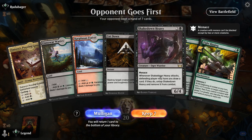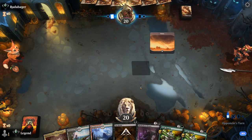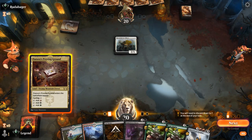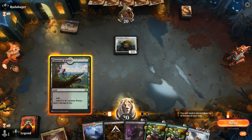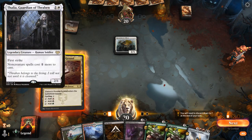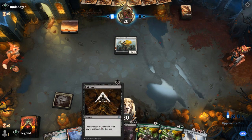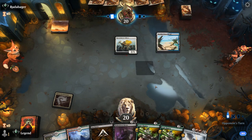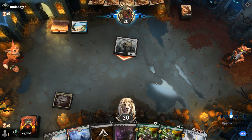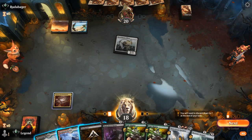I see this opening hand with Heavy and double Fight Rigging — I definitely keep. Just gotta dodge some interaction. I could Cut Down on turn one here if I have to, but that could throw off my curve if our opponent plays a Thalia on turn two. So it might be worth playing the tapland now, potentially Cut Down a Thalia next turn, so we can still play a three-mana Fight Rigging if we miss a land drop. I can play Amalgam now as an extra blocker.